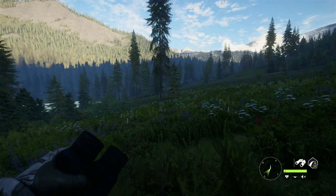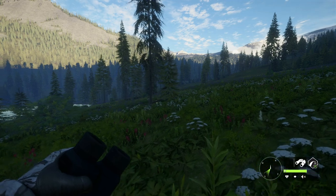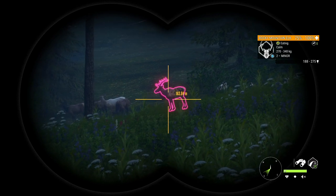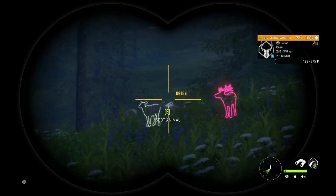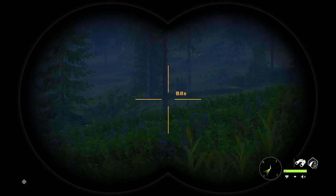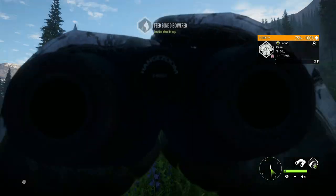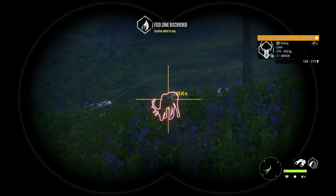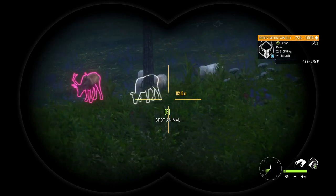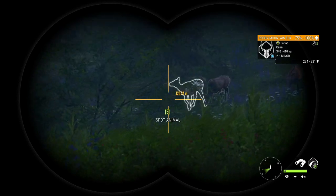I normally start these videos with a trophy animal when doing highlight videos and shoot it at the end, but today we're doing it a little different. There's actually a herd of Rocky Mountain elk with two of the most pathetic looking bulls I've ever seen, so we're going to take out both of them. This is the first time I've seen two level twos in the same herd that look almost identical.